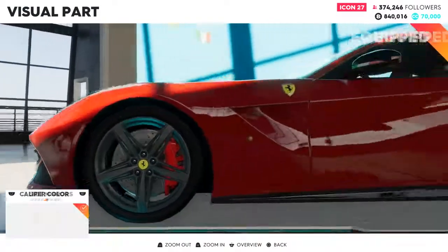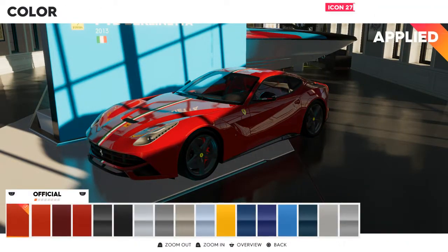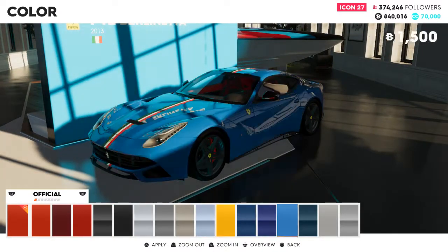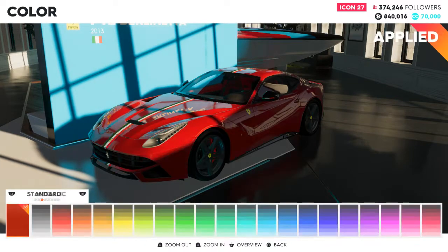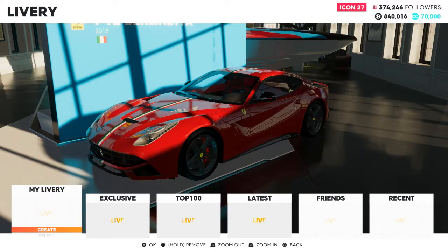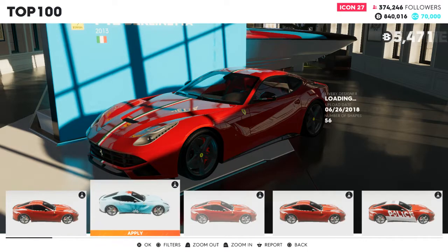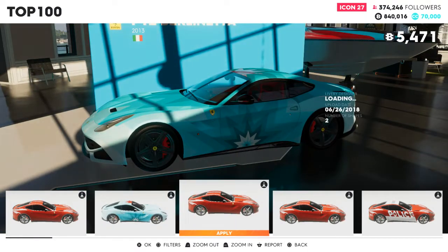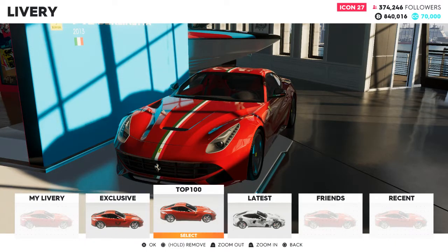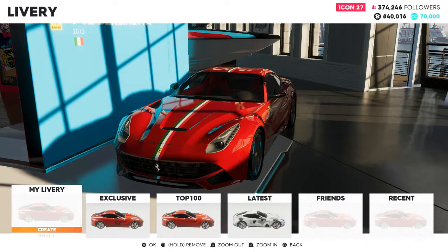Those are the customization options. Obviously the game has the official colors for the car, and if you know anything about Ferrari you'll recognize all of them. You can also go between all the other colors in the game, and then there are different liveries. I recommend going to the top 100 and seeing what they have — that's where I got this one. Some are bad, but then you get gems like the black stripe down the middle, which is my favorite.